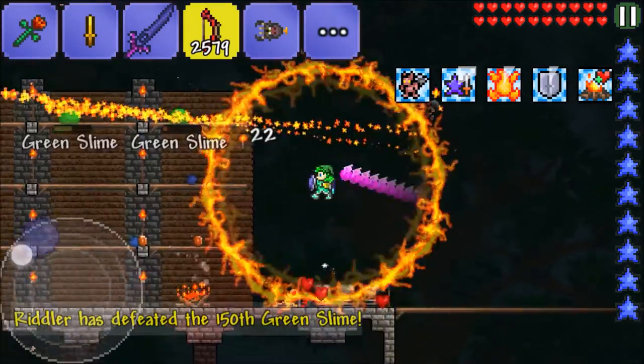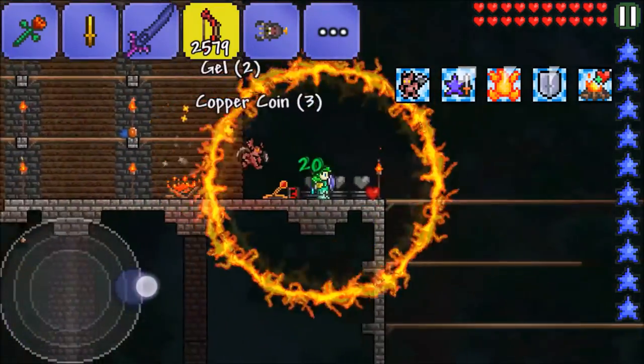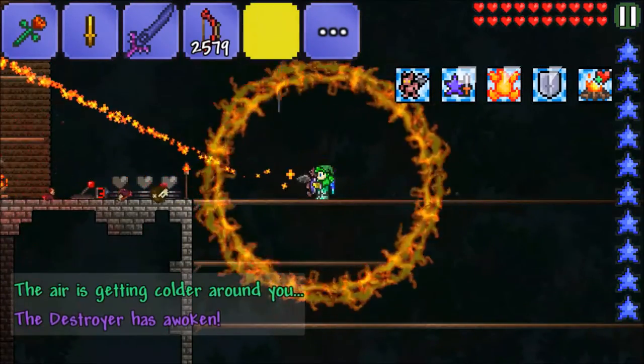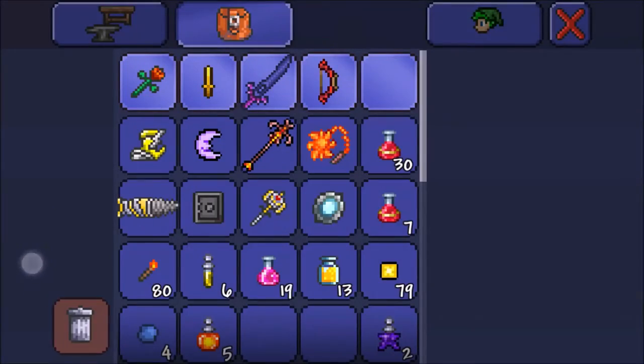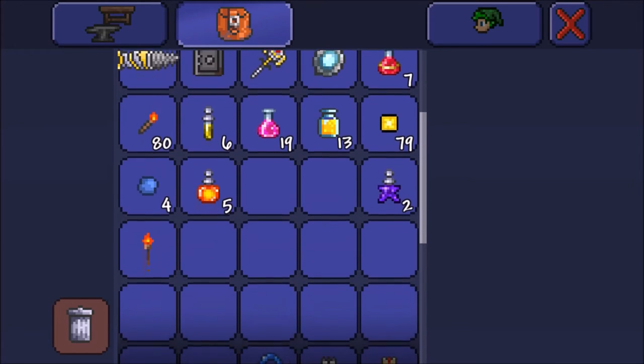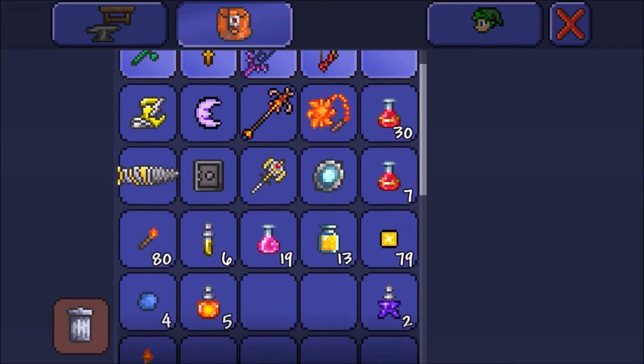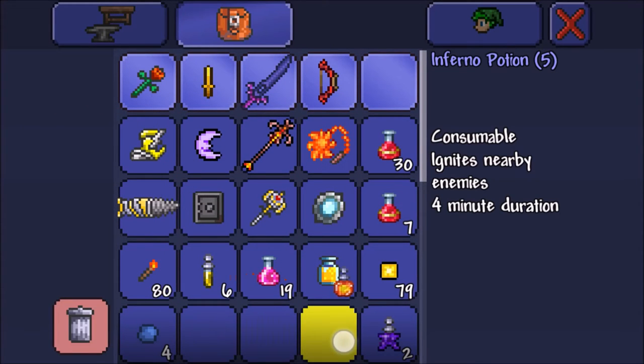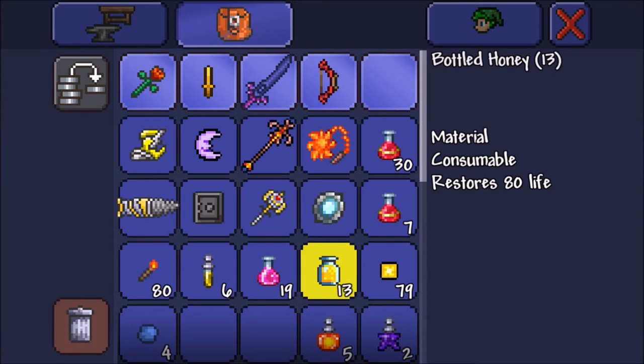Moving a bit slower now with the lightning boots swapped in. 'The air is getting colder around us' — sounds like the Destroyer is about to spawn. If Skeletron Prime tries to come in right now I'm going to be so mad. We didn't put the honey down, that was my fault.